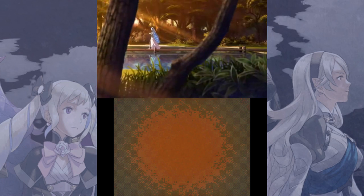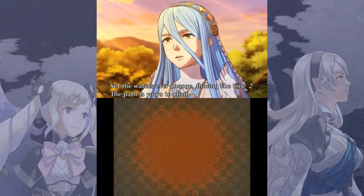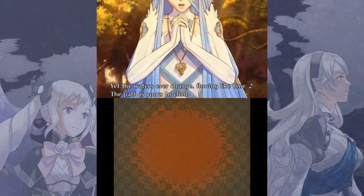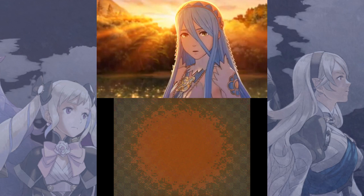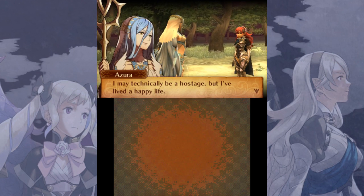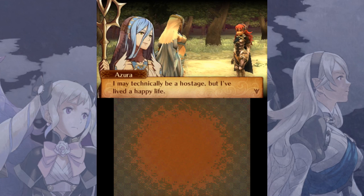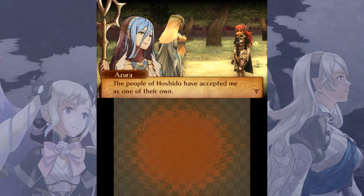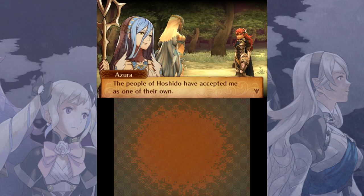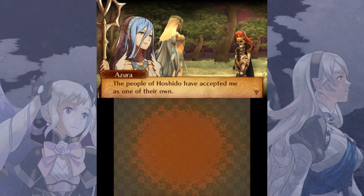Azura I find to be a very, very boring character. The song is nice, I just wish they didn't use it so much. From what I can tell, Azura is mostly like an exposition bot. Again, the idea of a parallel to Corrin who's kidnapped by the other side for revenge is not a bad idea. I hate to use the phrase, but a lot of Fates was like wasted potential — which you can say about just about anything. But you can tell there's something cool underneath the surface here, it just wasn't executed well.